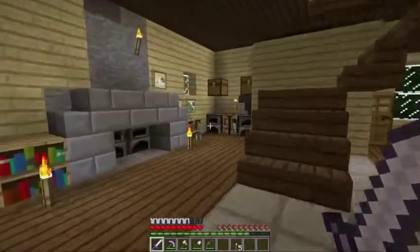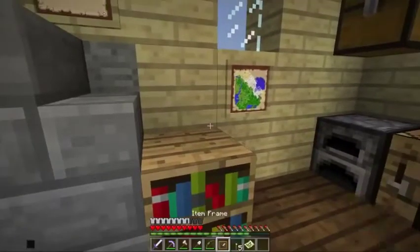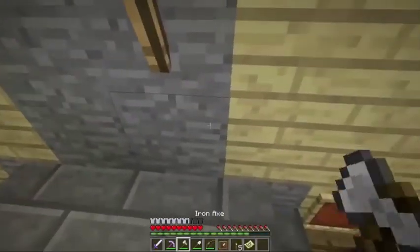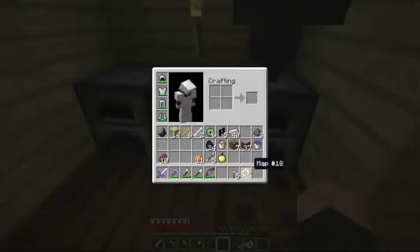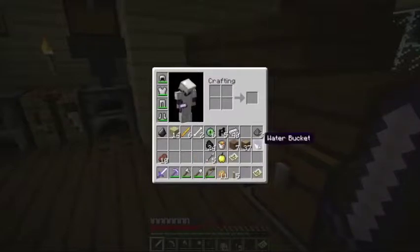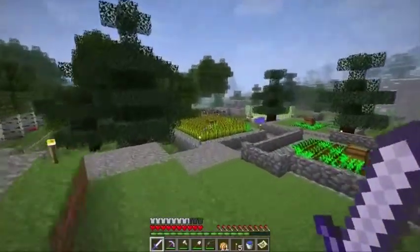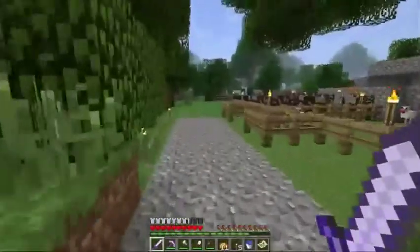Let's grab one of our cool maps. This one's not really filled out, so I'll grab that one. And this is the area actually where the stronghold is, so I'll take it along too. We just need to go northwest of where we are now. I'll save you the boring parts of the journey and come back when I'm over there.